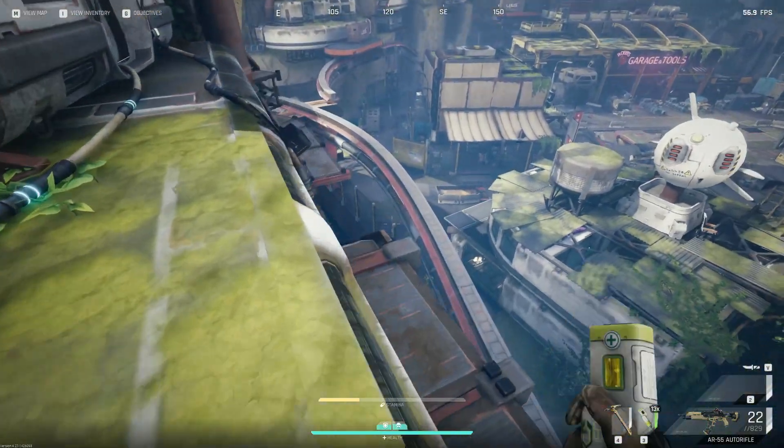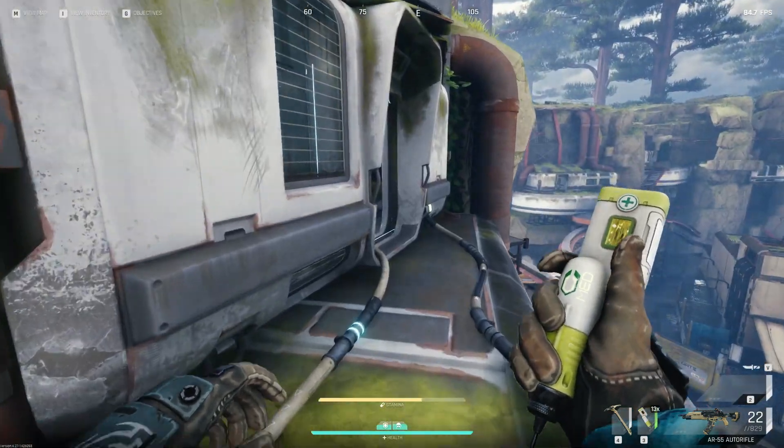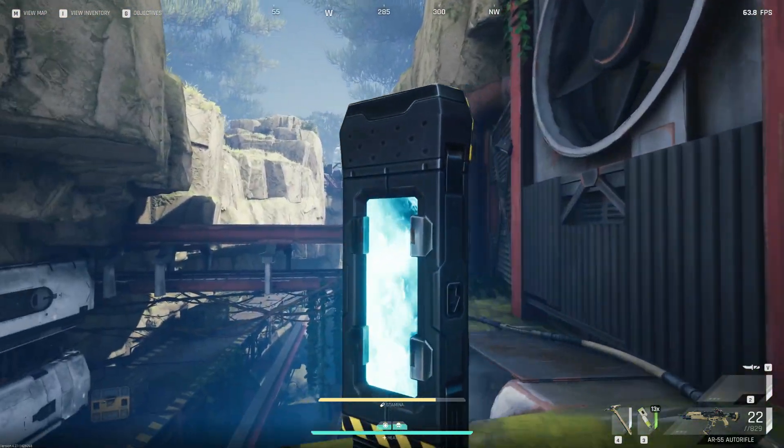Once you're up here, run over to where the actual battery — the last battery piece — is. Run into this building, grab it out of the receptacle, drop it down, and now you've got all three pieces.